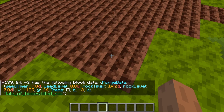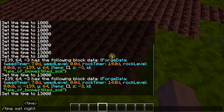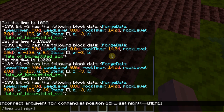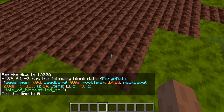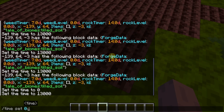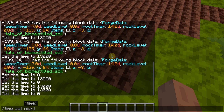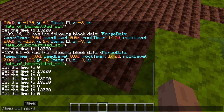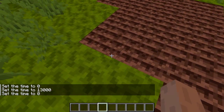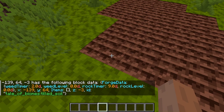Looking at the block's data, we had about seven more ticks for the weeds and 14 more for the rocks. It does take a little time for the weeds to grow — this is deliberate. I don't want it to be overly hard to grow crops, but I want a reasonable time for things to grow. If people want to leave the soil unattended for a seasonal change, they can do that at a lower yield.